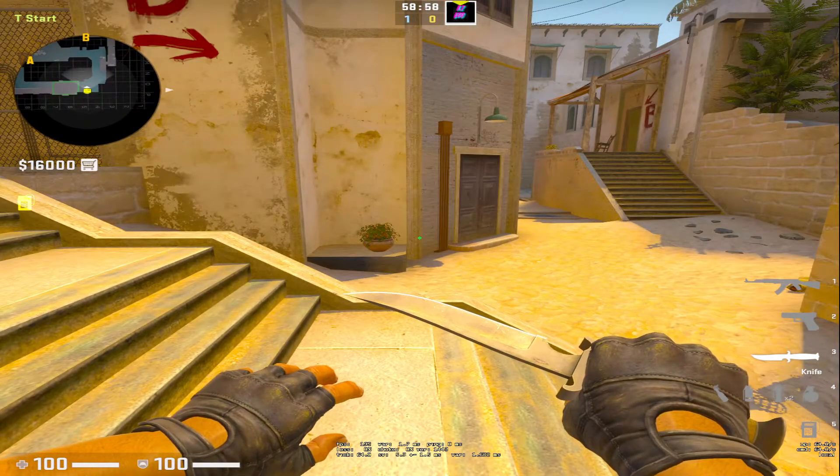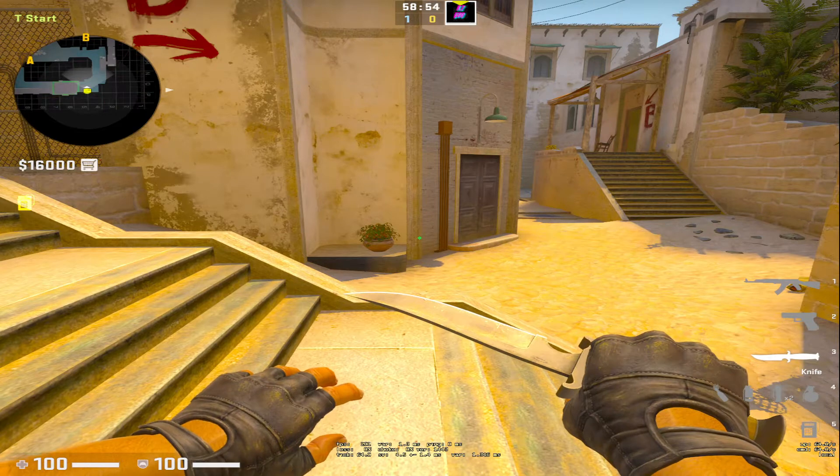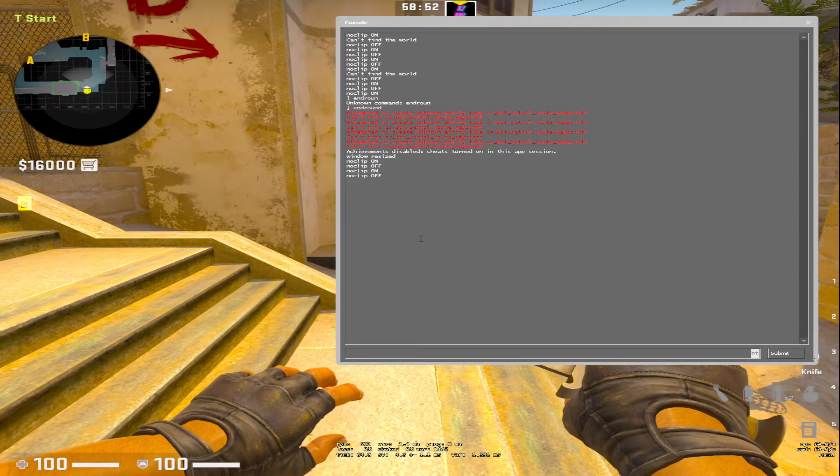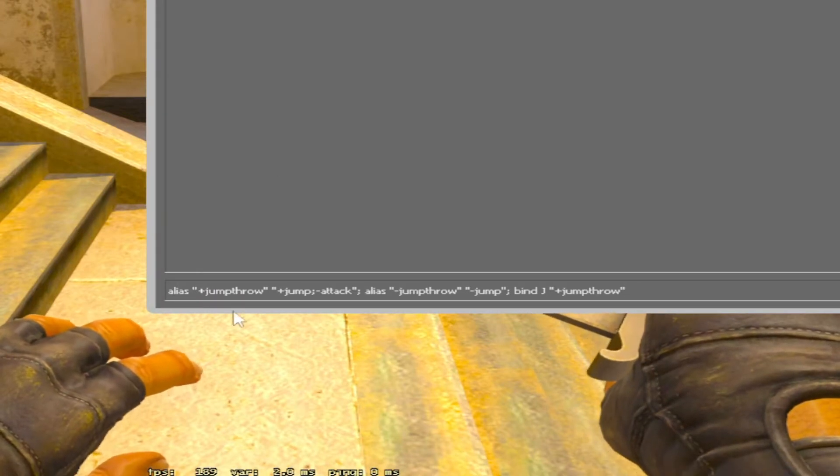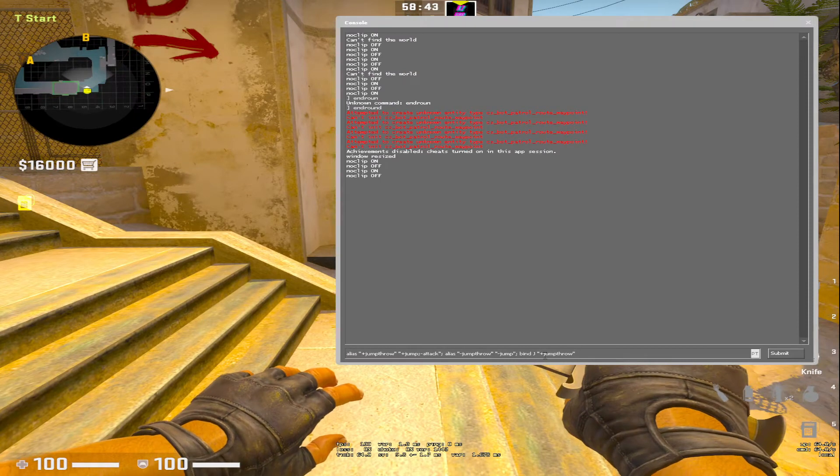You need to copy the command that I will put in this video description. You will copy and paste it into your developer console. Open your developer console and paste the command — alias jump troll — everything.